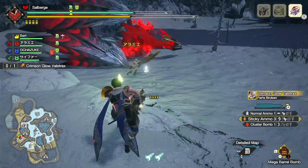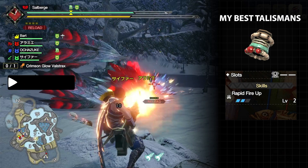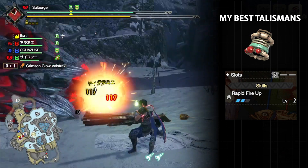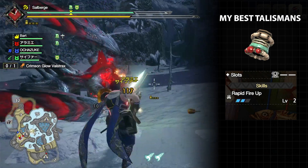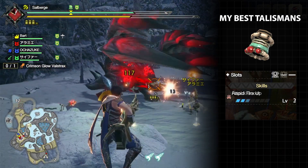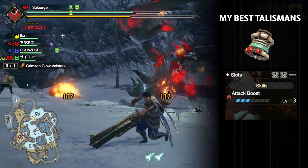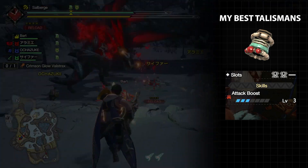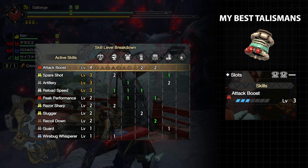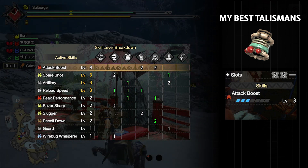From my collection, what do I consider my best talismans? Rapid Fire Up 2 with one level one slot — no armor at the moment has Rapid Fire Up 2, the skill is a level 3 skill, and it has a slot. Attack Boost 3 with two level one slots — while it doesn't have better slots compared to its armor counterparts, I can sometimes fit in Attack Boost 7 onto sets, as this has three level two skills worth and it has extra two level one slots.